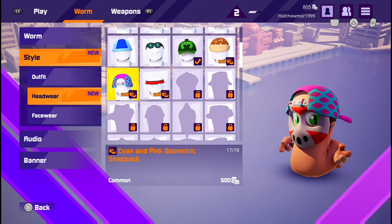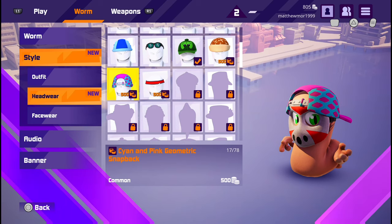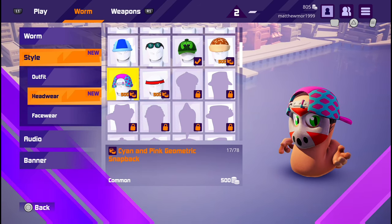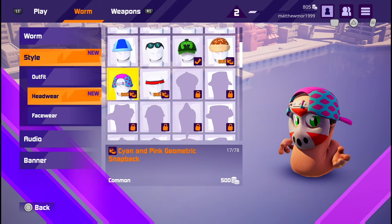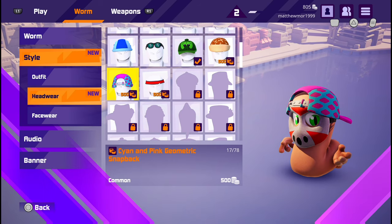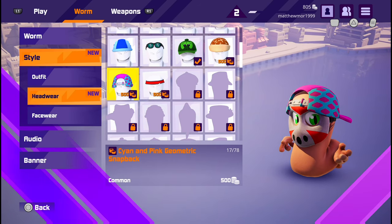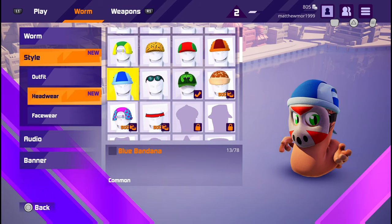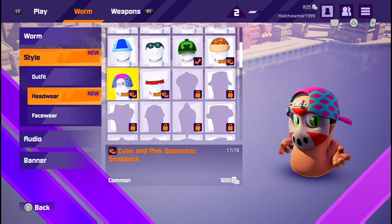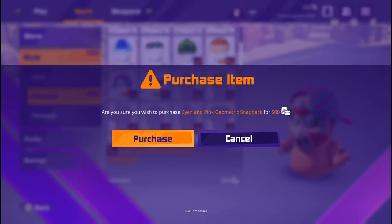What is up guys, Matt from Skullbusters here. Today we're on Worms Rumble and this is going to be a trophy guide called Fashion Eats. What you have to do is purchase a customisable item in the store. At level 1 you can't do this, but at level 2 you can. All you have to do is head down to Headwear and then you've got the first two choices to purchase.